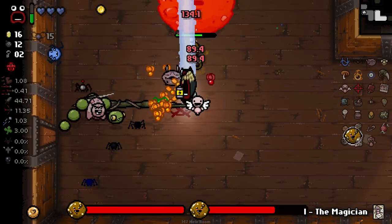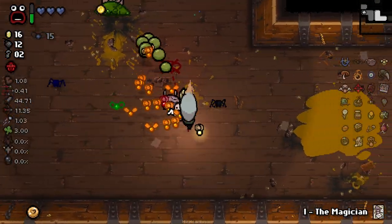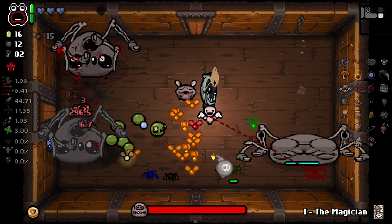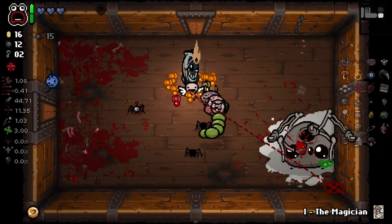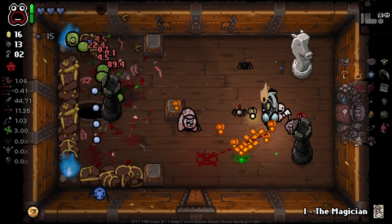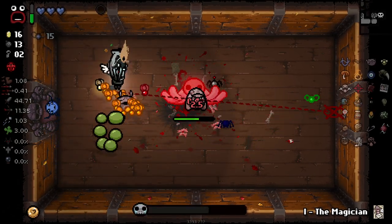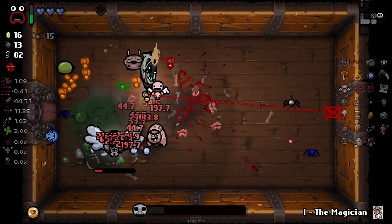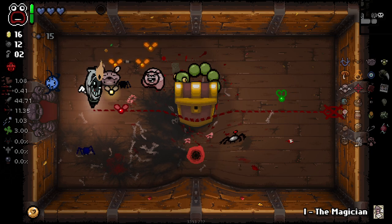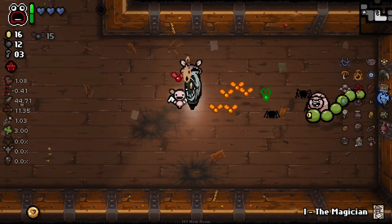It's a really really insanely good trinket — especially if you have any way of generating money, you can get it multiple times a room. See, that's why we wanted it. This guy does have multiple phases so we can't just absolutely decimate him, but we can mostly decimate him. There you go — decimated. No Void for us — we are going to do Mega Satan.